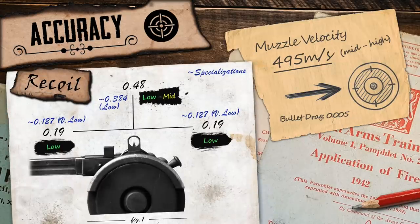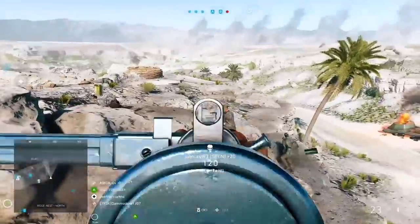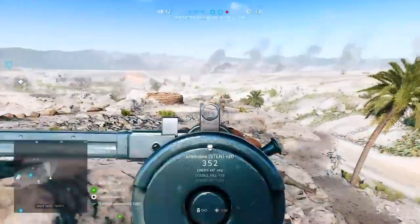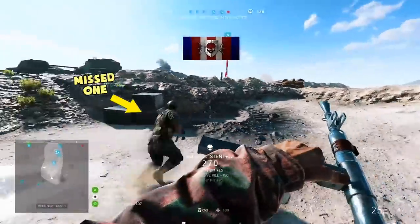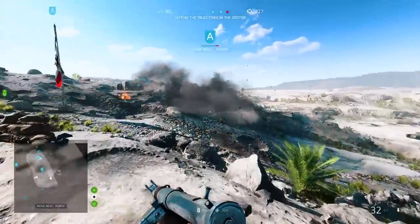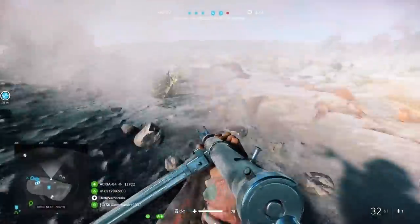Lethality might not be one of the Sten's strongest factors, but it makes up for it in other areas. With a horizontal recoil value of 0.19, it has reasonably nice accuracy that helps land more shots beyond close range. The vertical recoil kicks the muzzle upwards at 0.48 degrees — similar to the MP34 — however, the MP34 is prone to drift upwards more than the Sten with prolonged fire, since the Sten doesn't gain as much vertical recoil per shot, making it more controllable in fully automatic fire.